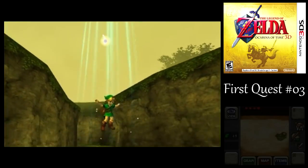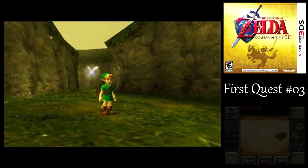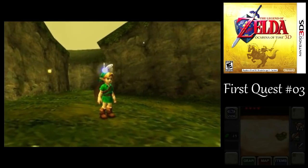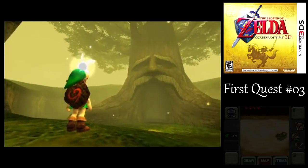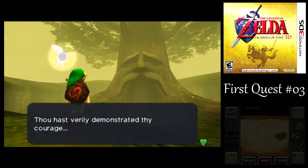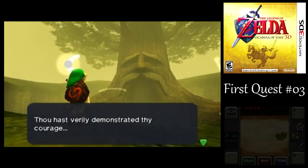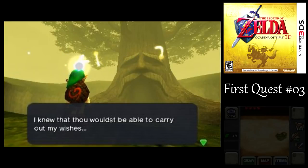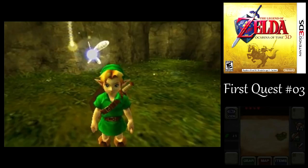There is a way you can kill her in one cycle before she climbs up to the ceiling, and I will show that in the Master Quest playthrough. Since the bosses are basically identical between the normal quest and the Master Quest — other than all enemies, including bosses, dealing double damage to Link — I figured I'd demonstrate the slower, easier method in the first quest playthrough, and then demonstrate more advanced strategies in the Master Quest playthrough.